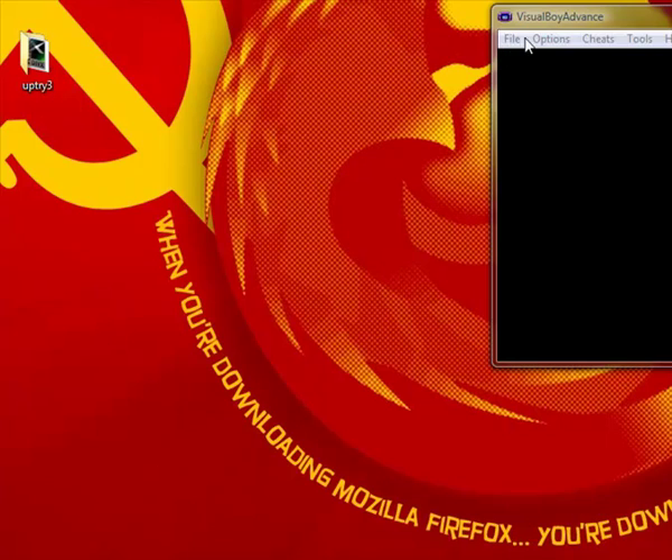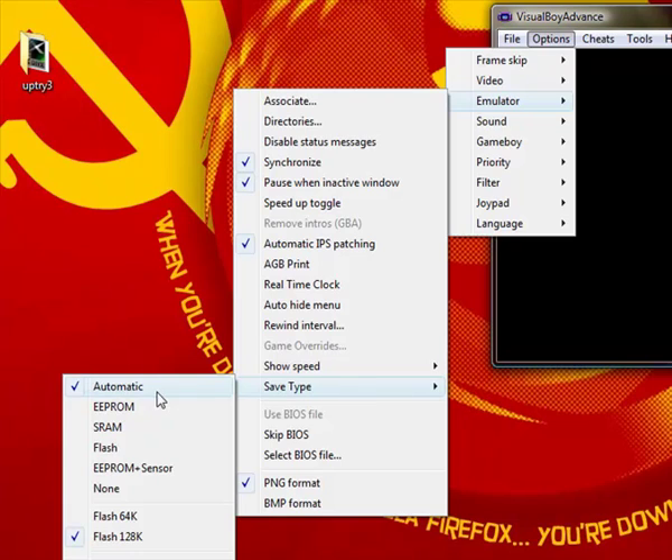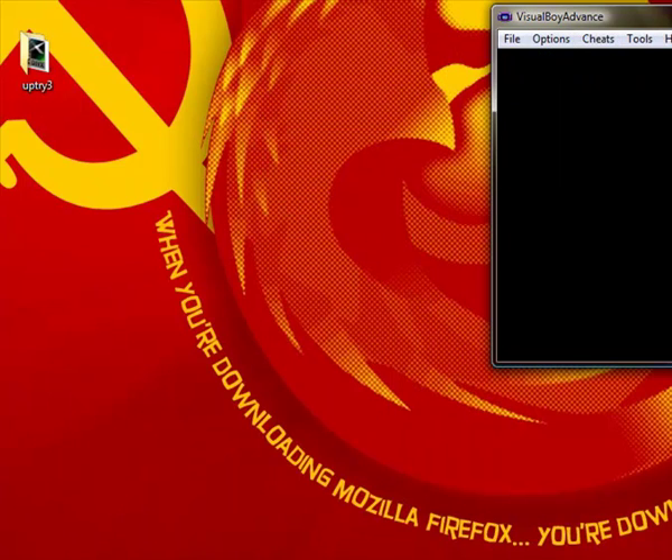Basically, you have your Visual Boy Advance with all the options up top. You need to go to Options, then Emulator, then Save Type. The default is Automatic and Flash 64K — you need to change it to Automatic and Flash 128K. At that point, you will be able to save your game just fine.